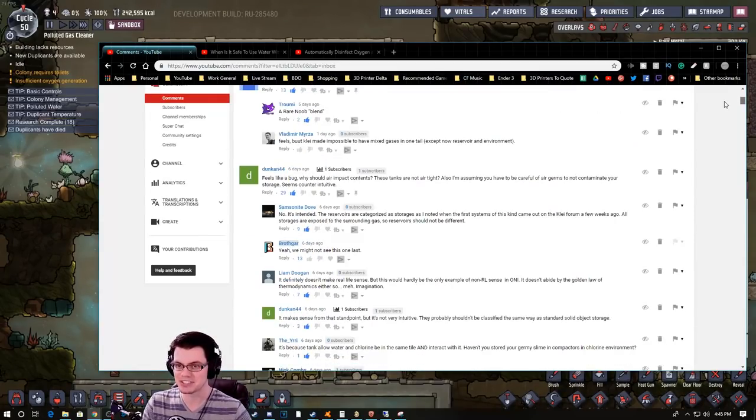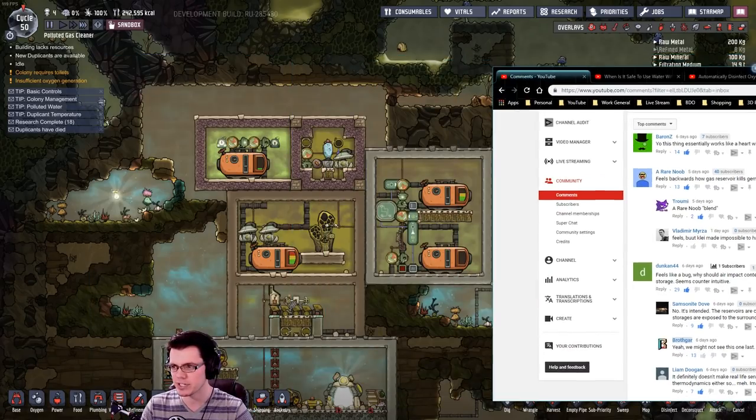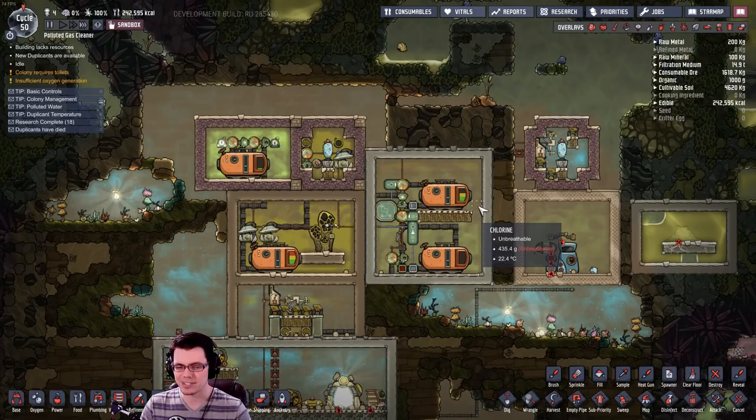Many of those comments were highly technical, describing different ideas of how to simplify the system, other ways we can use it, or whether it should even exist in the game. After reading through these comments, there are a couple of themes you guys keep talking about repeatedly, so I wanted to make a blueprints video — a condensed version of hey, here's what you can do inside your base.